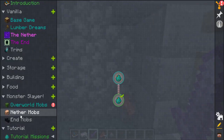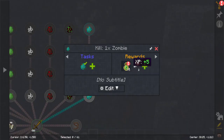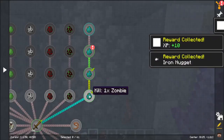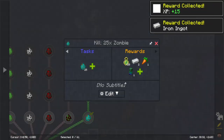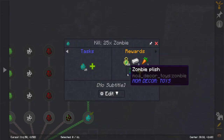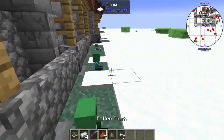We'll go down here to monster slayer, overworld mobs, and as you can see it's in action. I've killed one zombie and got the XP and the iron nugget. Between these two quests you've got one full piece of iron and XP plus iron nuggets. If you complete the five-zombie quest you get multiple rewards: 20 XP, two iron ingots, one carrot, and a zombie plush — though there are some errors in this mod that are hard to keep track of.